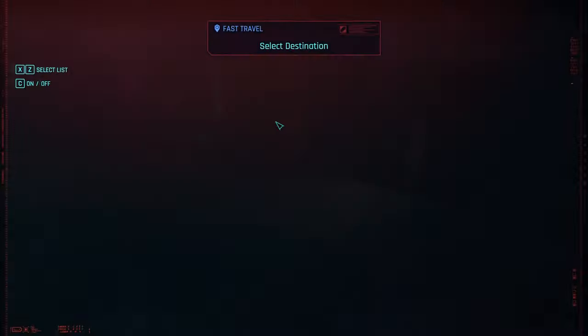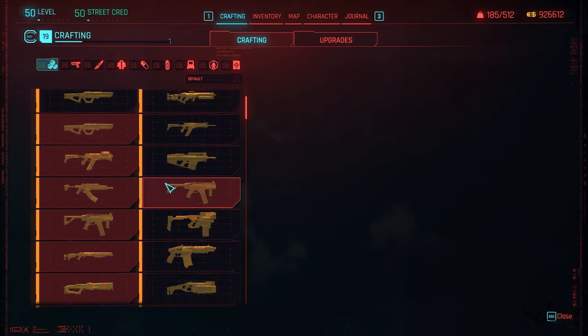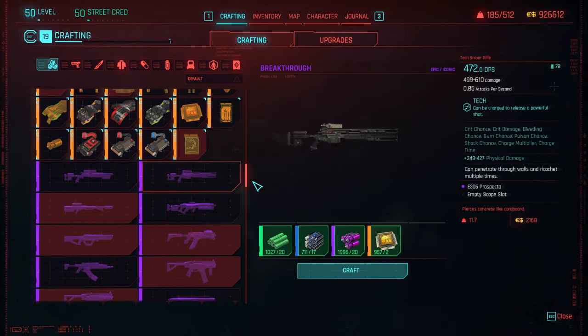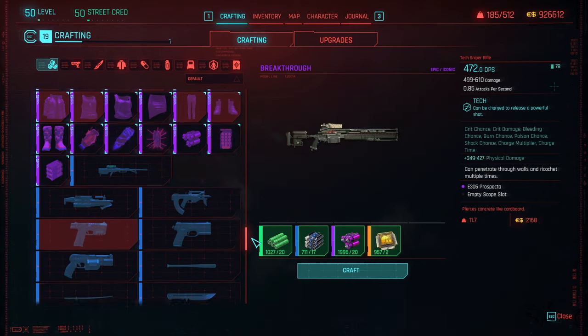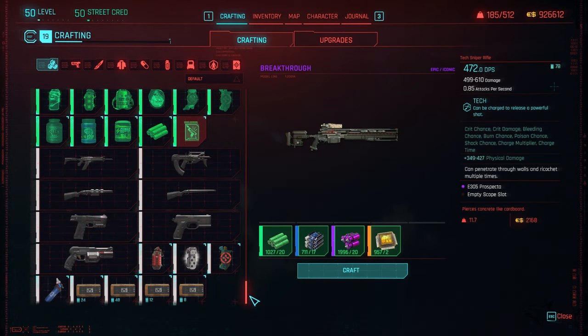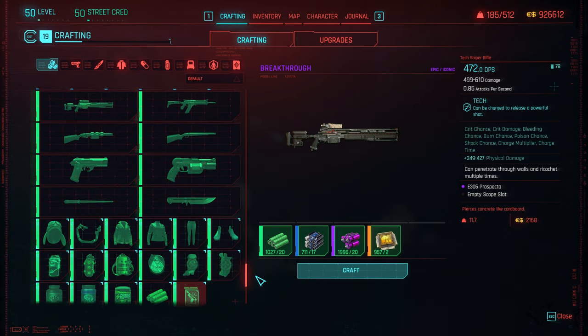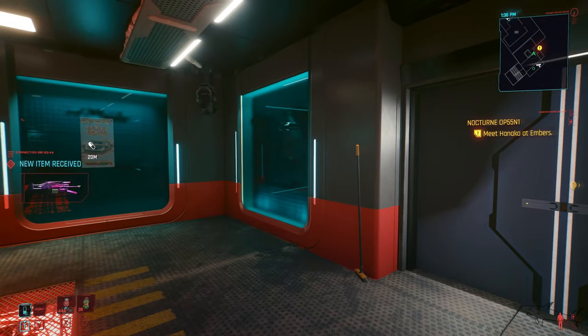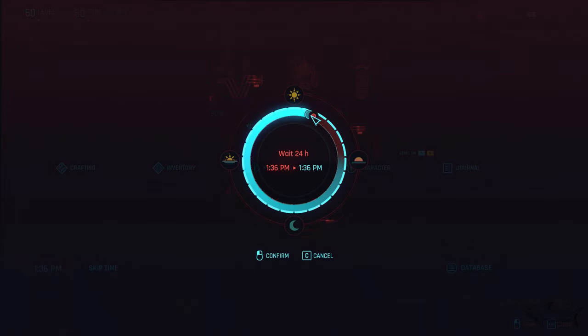Let's see if we have some crafting — but I don't have anything for crafting for this one. This is something brand new, but unfortunately no. We have to just wait and wait and take and wait until we receive at least the epic version — that's what I need, at least the epic version.